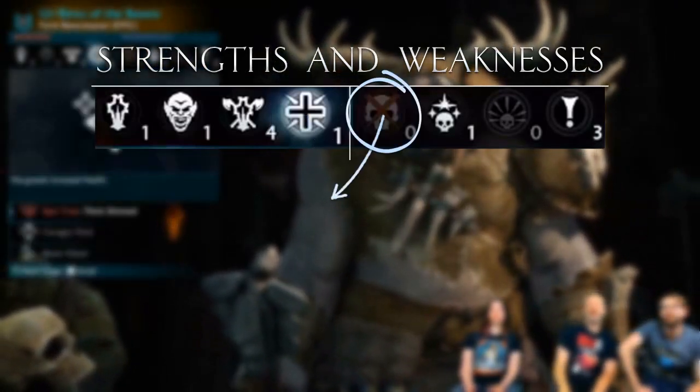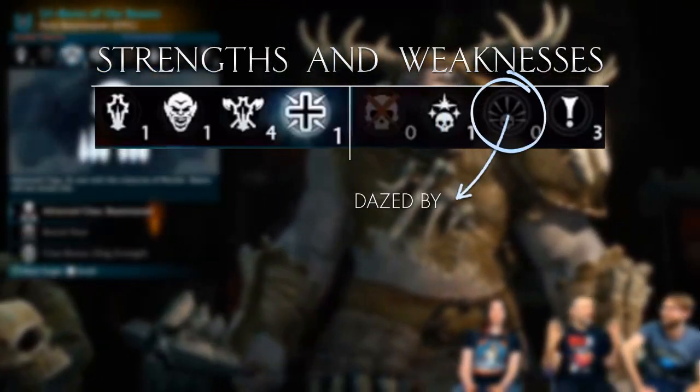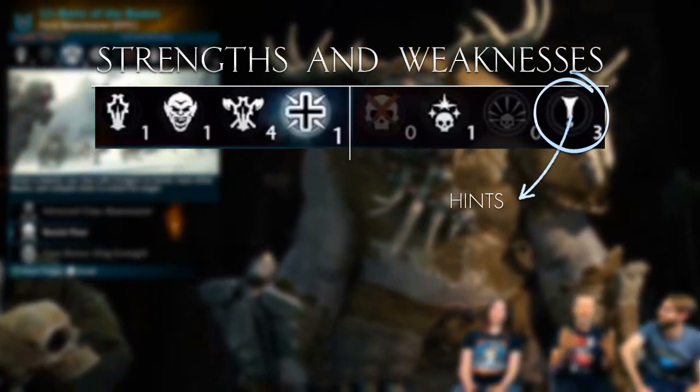Moving on to weaknesses, we have mortal weaknesses, vulnerabilities, dazed by, and hints. The hints are essentially when a captain gets damaged by something.